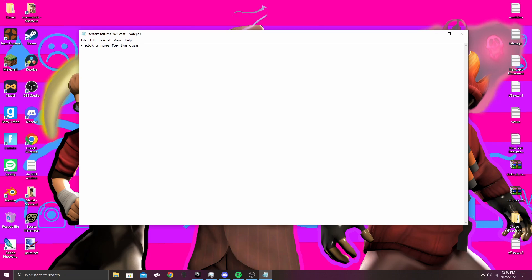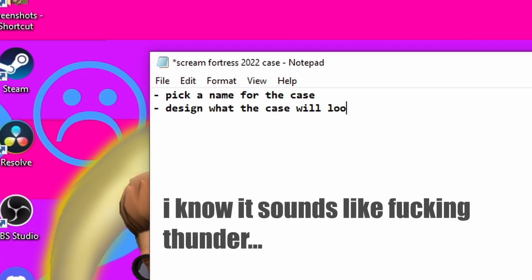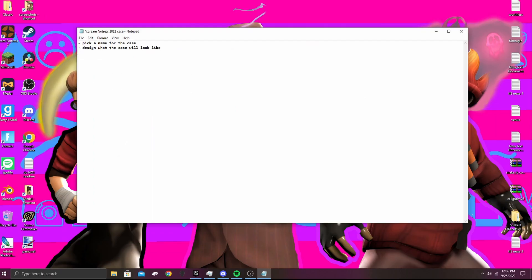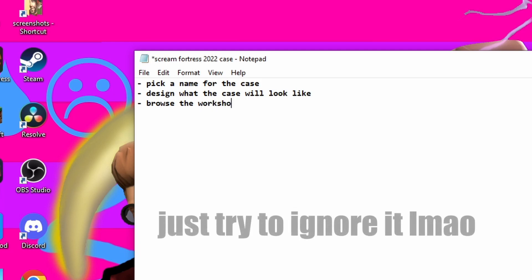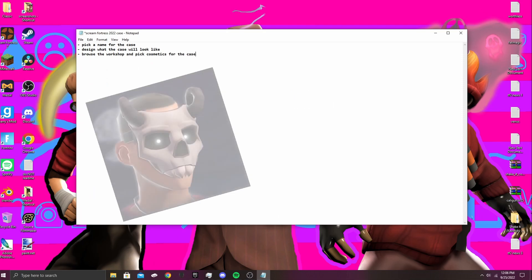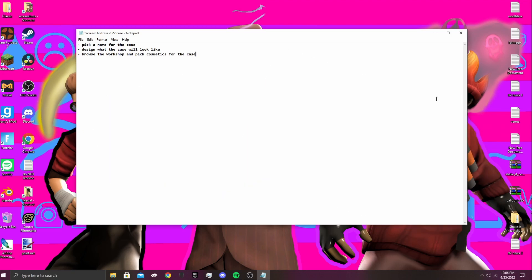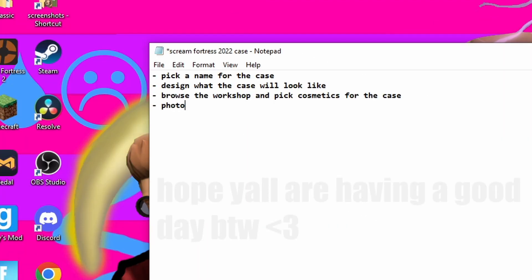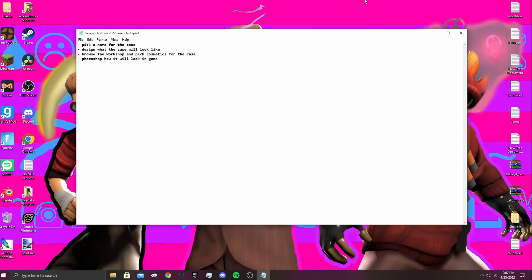We'll probably just recolor the Crimson Cache case because that's usually what they do every Halloween season. If I see a cosmetic and I think it looks like a blue or elite grade material, then we'll rank it. As a little bonus item, we'll Photoshop it — yeah, that sounds like fun. Alright guys, let's do it.